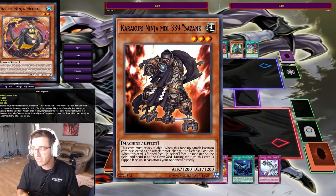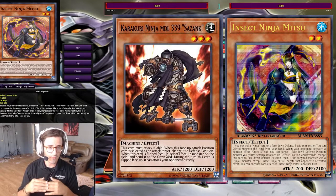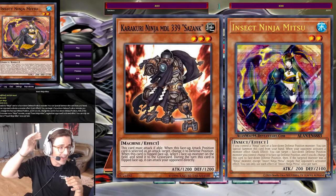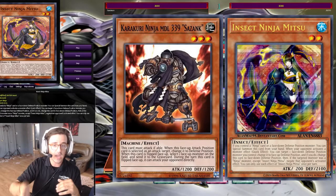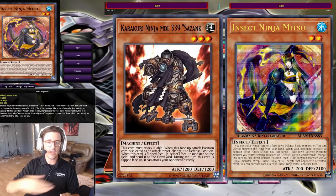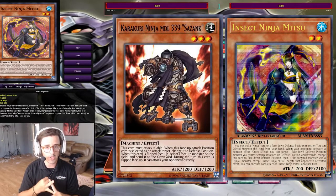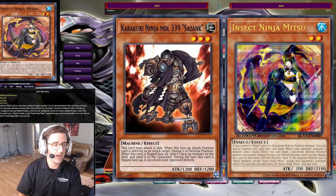It's a non-targeting, non-destruction effect. And just so happens that with Sazank, you can pair him with Insect Ninja Mitsu, who can flip a face-down defense position monster, negating an activated effect your opponent activates. So you can negate with Mitsu, flip up Sazank, and then send any face-up monster on your opponent's side of the field to the grave as a non-targeting, non-destruction effect. It's very good, and I do it in this duel once or twice. But without further ado, let's go ahead and jump straight into this.